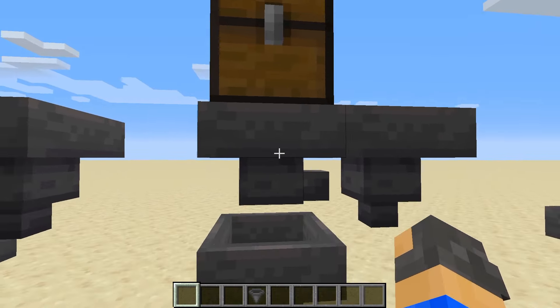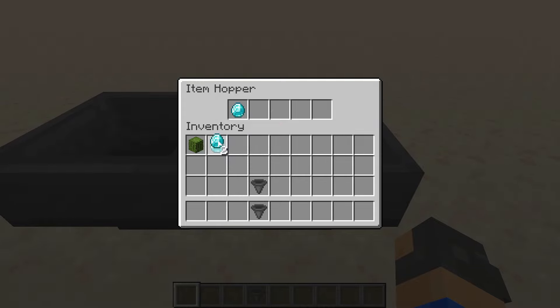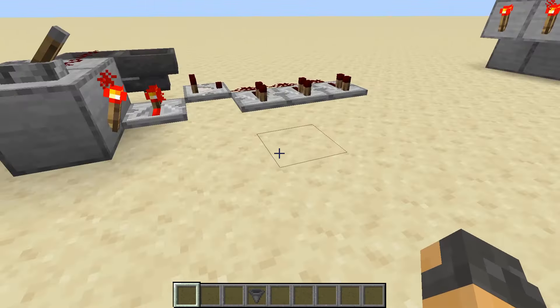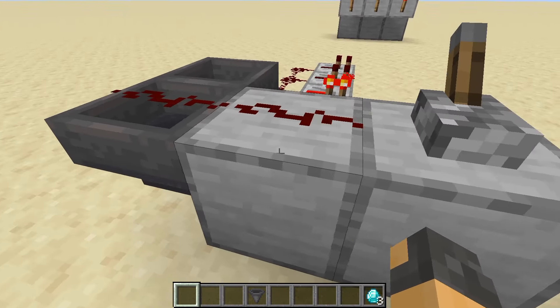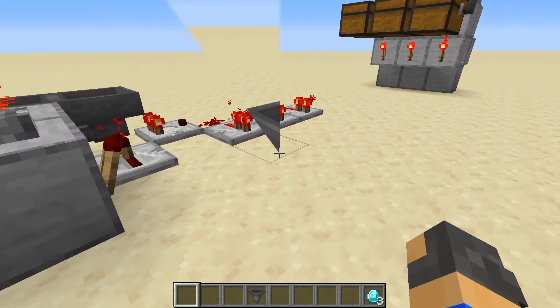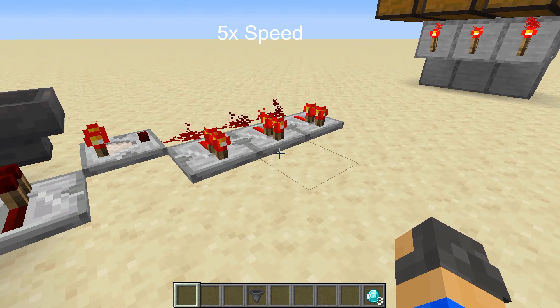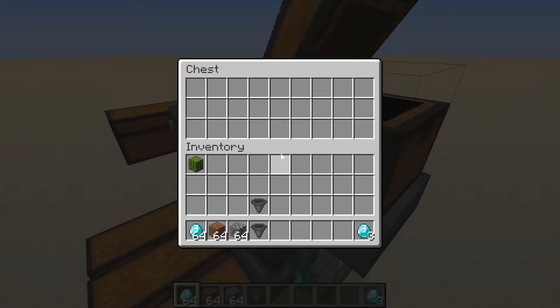If you place two hoppers running into each other and place an item in, the item will go back and forth continuously. Using that same idea, you can take a comparator output to either create an item counter or a countdown timer.